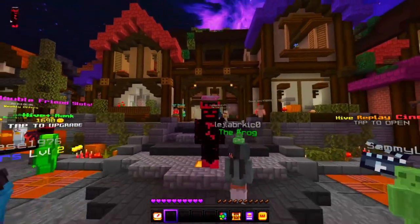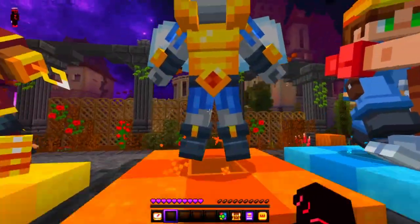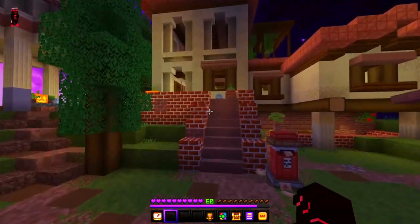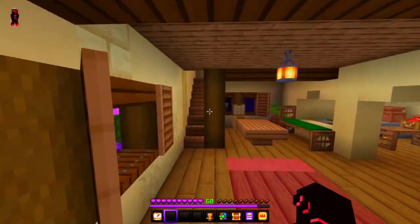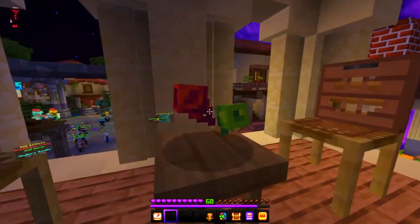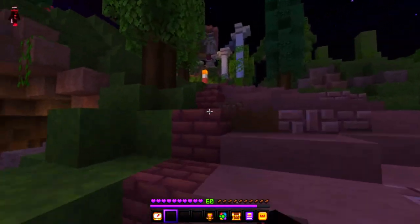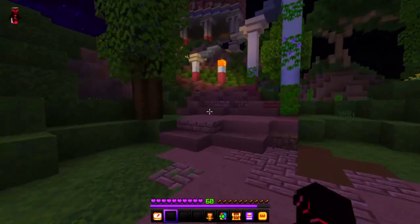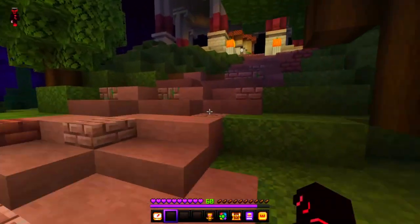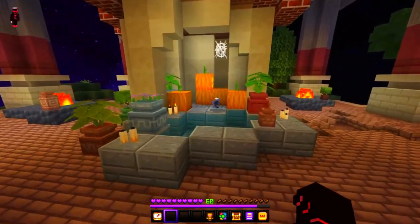Let's head to the skywars hub first. Straight off spawn, go this way, up these stairs, and you should have the first ingredient. Then go up these buildings — or path, I should say — all the way to the top and find another ingredient.